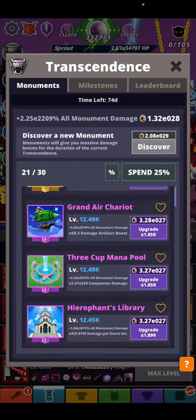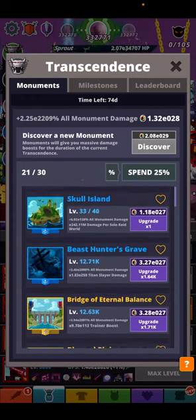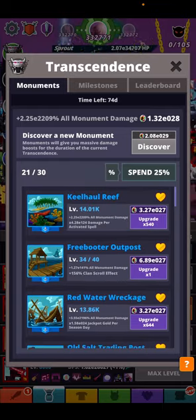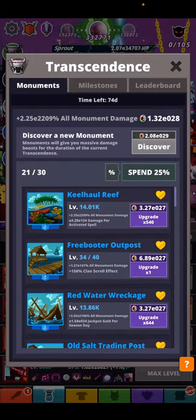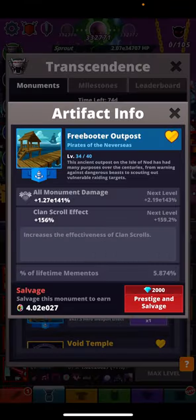These monuments work out well for my pet build. Depending on what build you have, some will work better for you, and some are just kind of useless and don't do much for me, so I leave those at the bottom. Normally I just do level 25 on the very first one, and these cap out at level 40. After that you can just deactivate it since it'll be at the very end anyway.